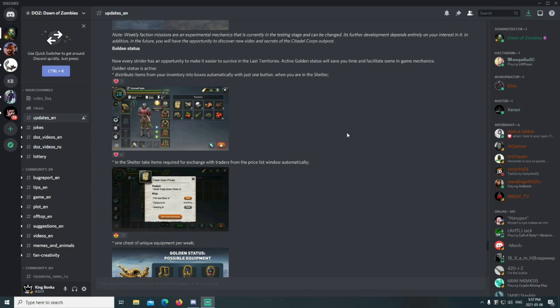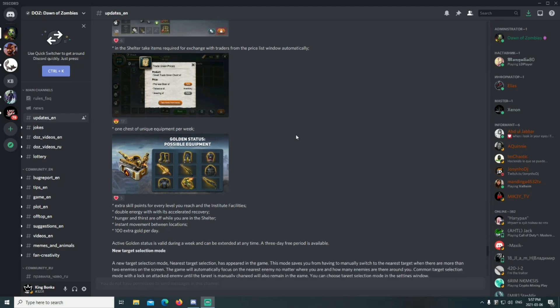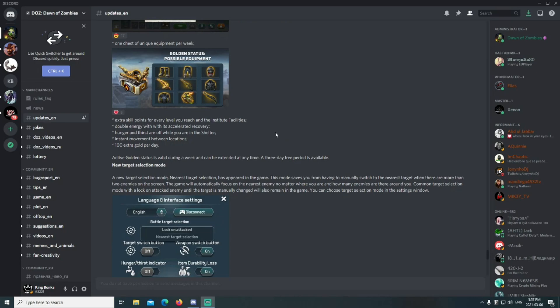Weapons and armor will go into chests that already have weapons and armor, and the rest will fill similar item slots to max, then fill up empty spaces after that. In the shelter, take items required for exchange with the traders from the price list window automatically. One chest of unique equipment per week, plus extra skill points for every level you reach in the Institute facilities.